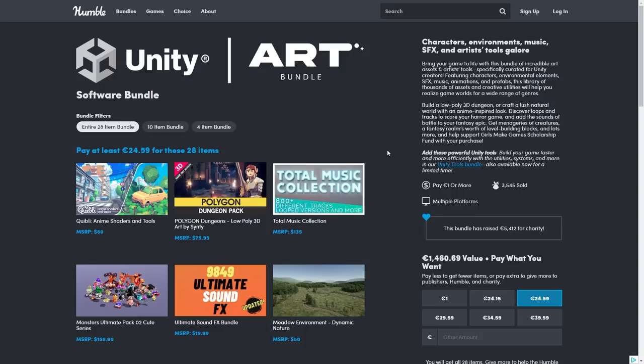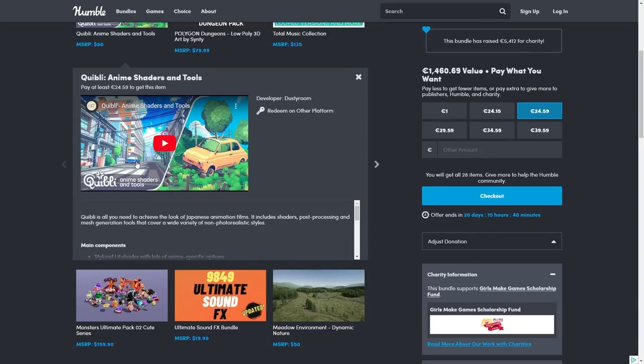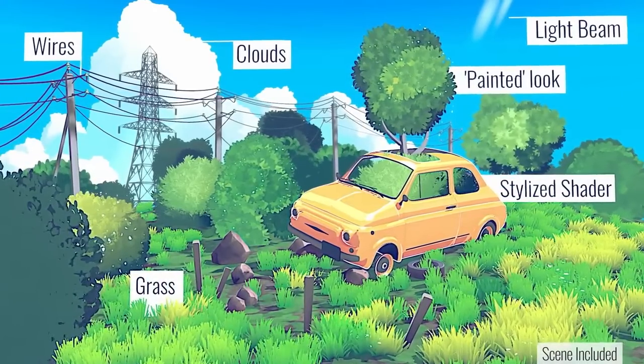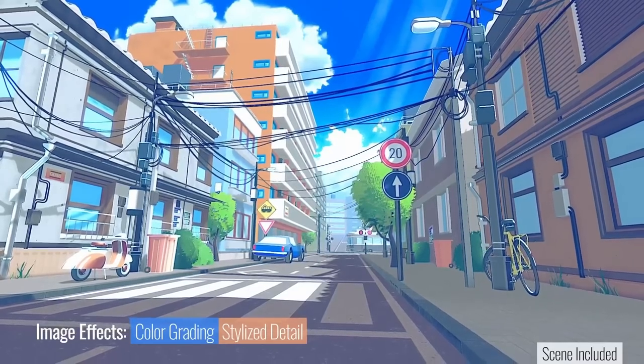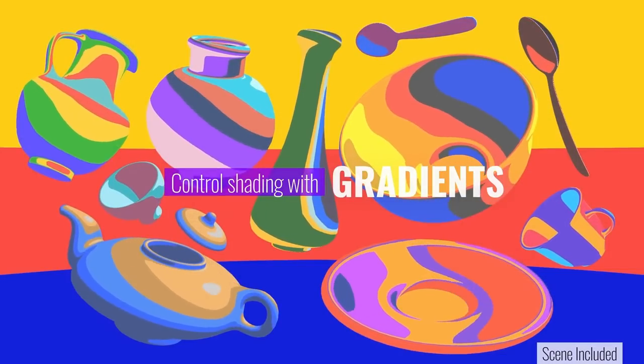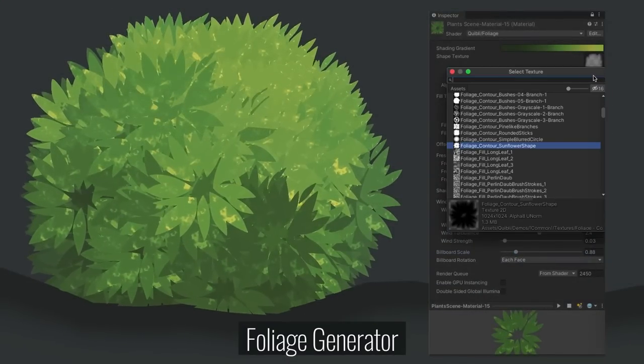So let's take a quick look at everything included. Starting off with Quibbly Anime Shaders and Tools — this one looks pretty great. I've had it for quite some time and I've been meaning to look into it. If your game has an anime cel-shaded look then this one is excellent. It's a collection of shaders and a bunch of tools to make foliage and power lines. For me, I really like the cel-shaded look, so maybe now is the time to finally dive deep into this one.